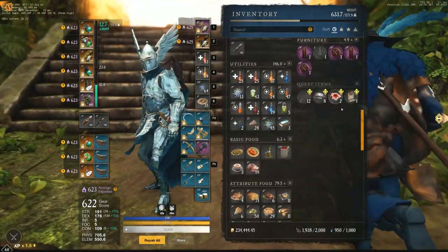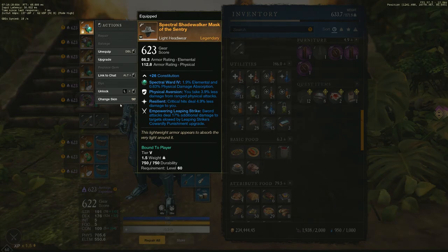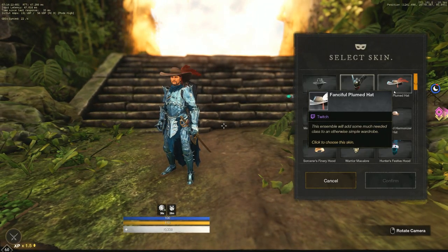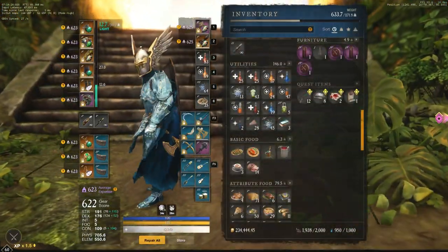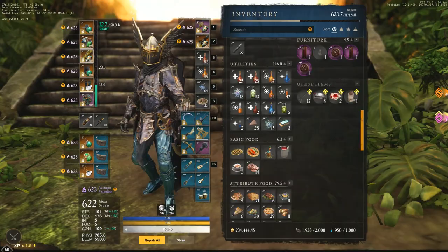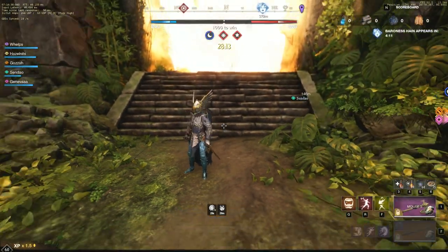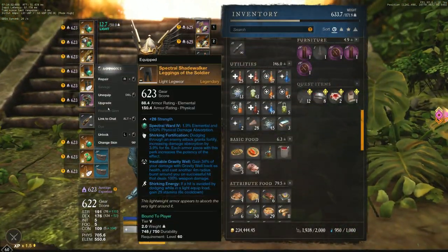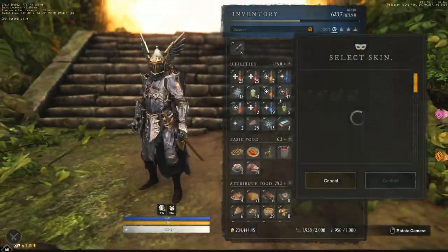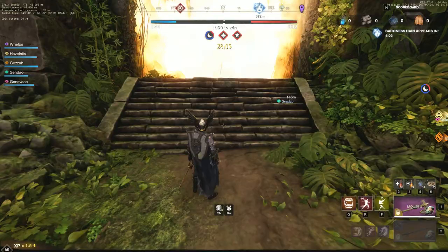All you have to do is just go into skin selection, hover over any skin, and press escape — like so.